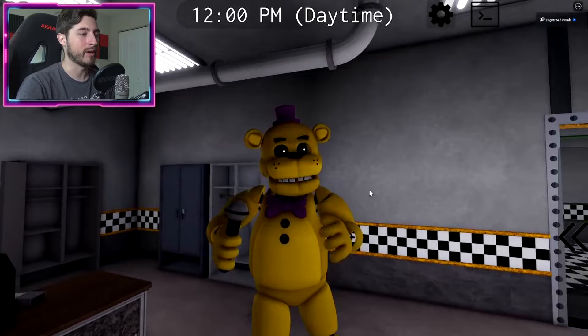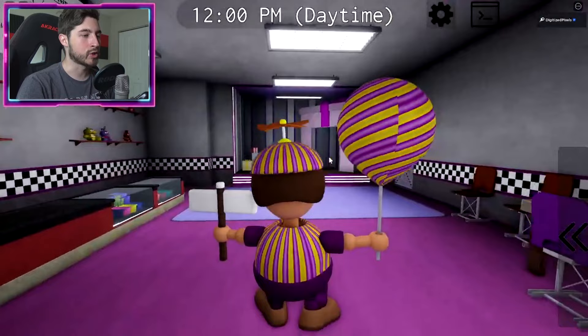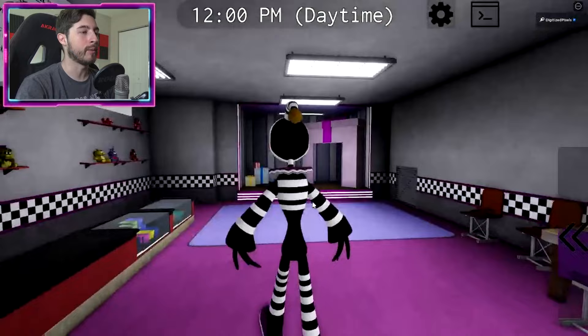Next one we have is Canon Fredbear, the OG, the man himself — very smooth, very clean game pass morph. You can't beat the classics; he's the OG. Then we've got Balloon Boy, who is one of the naturally faster animatronics, but we don't really like Balloon Boy — we just pretend he's not there.